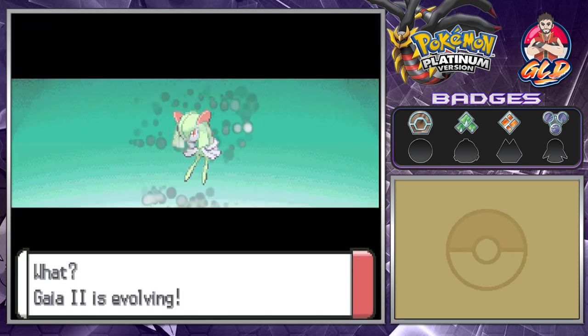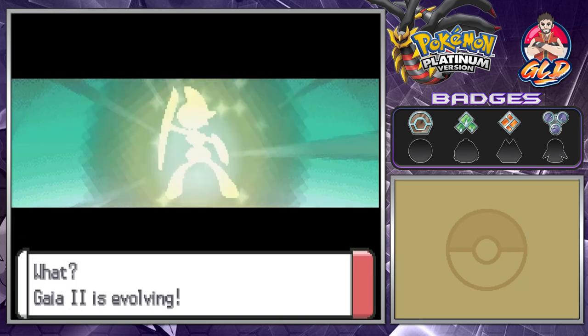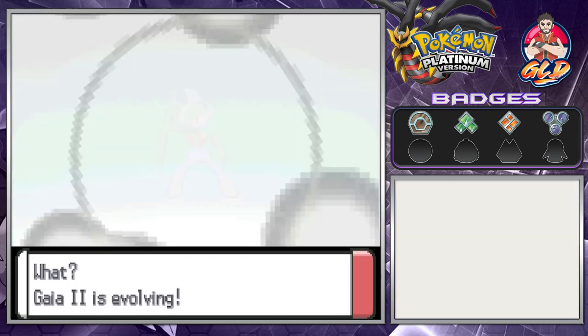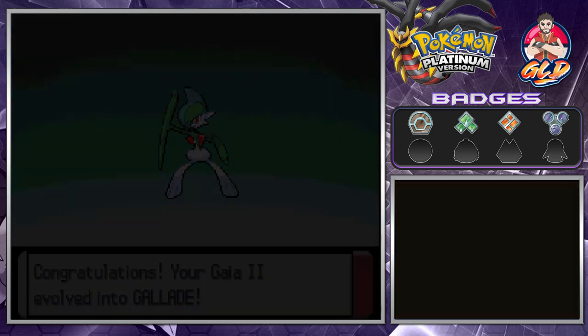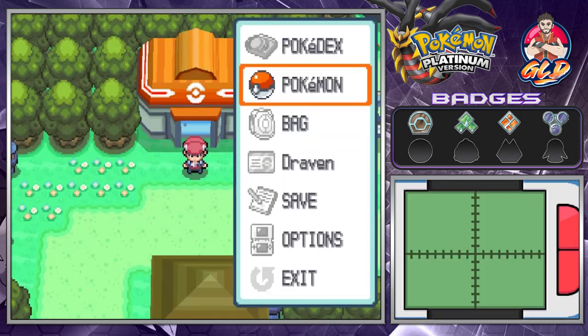There it is, guys. The mission is complete. Now we can actually use this Pokemon properly. Look at this — here it is, Gallade. This Pokemon is a monster. And the only way you can evolve Curlia into Gallade is if it's a male, so just be aware of that.